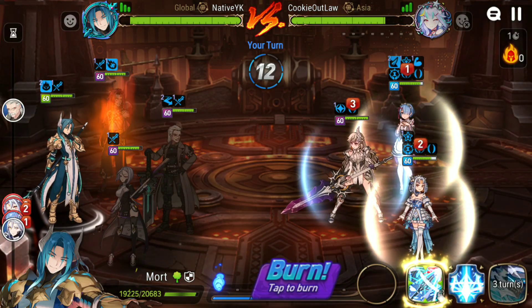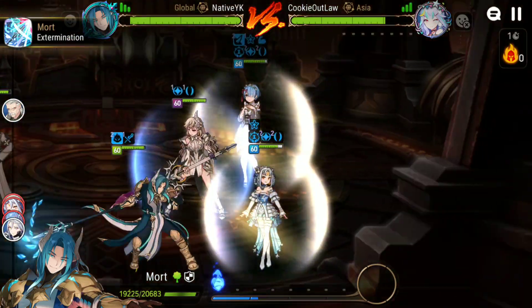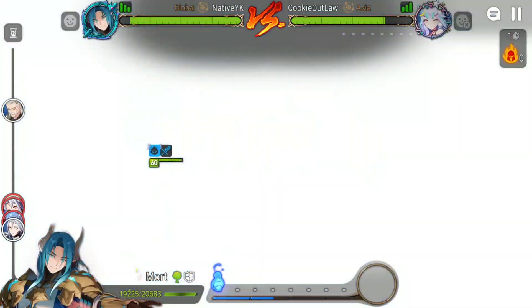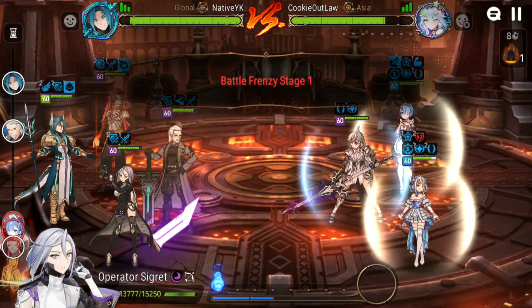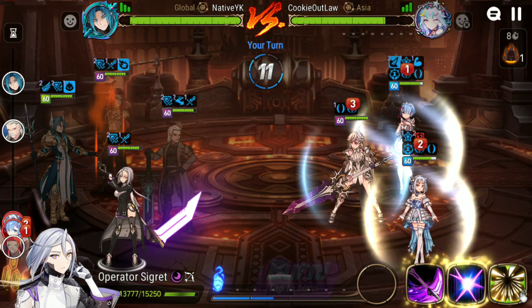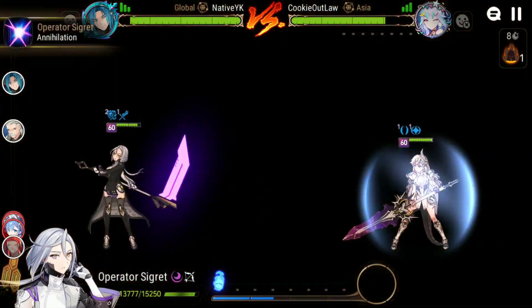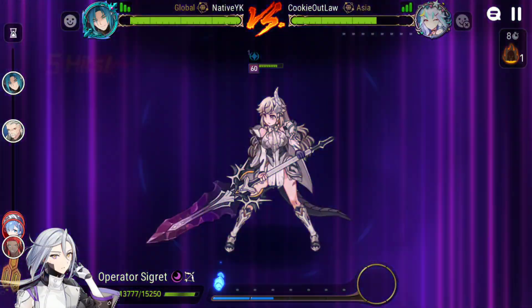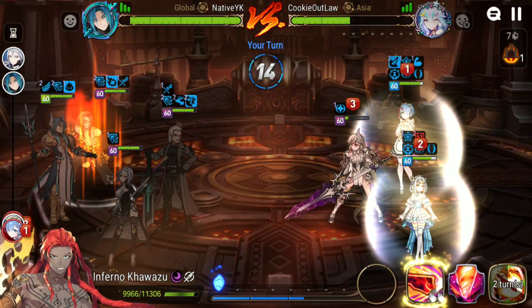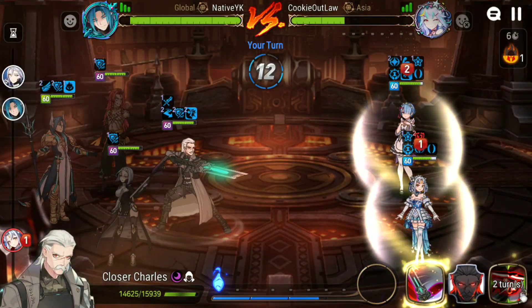I shouldn't defense break anyone right now. I can always soul burn next turn, and it ignores effect resistance anyway. I'll go for S2 here — my Opsig is on a bruiser build so it does good damage, but as you can see it's not an insane amount of damage. I'm actually surprised there's a Rem that hasn't countered a billion times — that's normally what I expect.